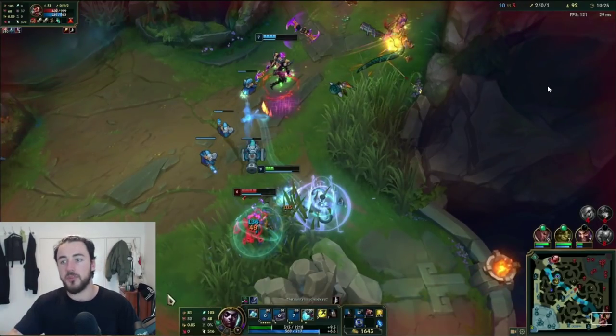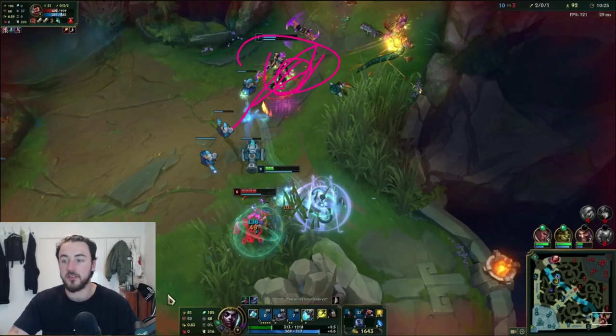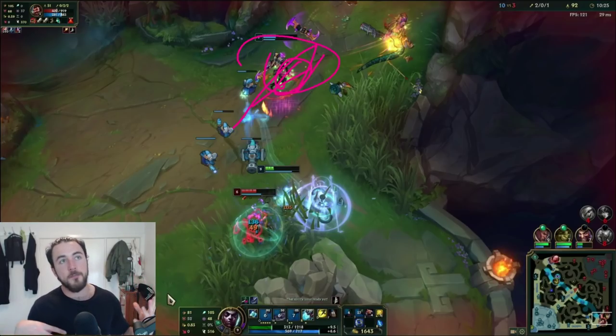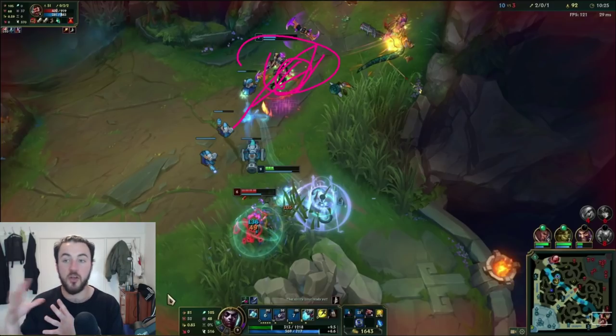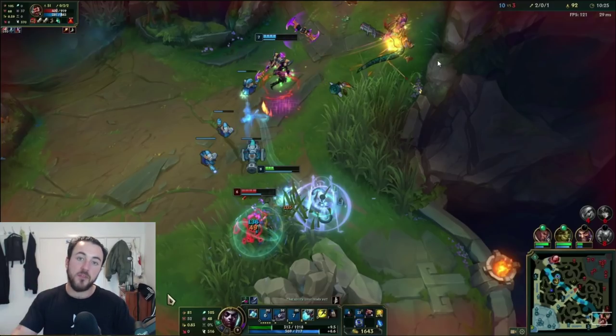Something else to think about — and this will come with time — is being very aware of your shadow. If Cassio was walking this way, I could potentially be looking to use my R even if I hadn't finished this guy to self-peel, knowing I'm going to get the AOE damage from my R and then turn back onto Cassio. Why Ekko has such a high skill cap even though he's a simple champion is because his skirmishing has so much room for improvement micro-wise: timing your ultimate really well, being aware of your shadow/clone location, the positioning of your W within skirmishes, the timing of your EQ combo, weaving in auto-attacks, dodging abilities with your E — it's important to spend time reviewing your skirmishing.